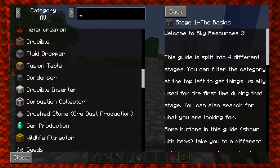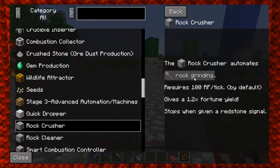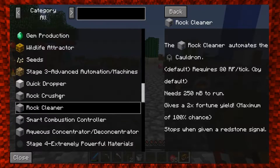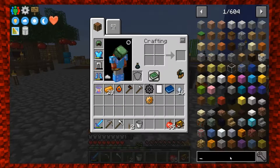There's a rock crusher and rock cleaner in sky resources. The rock crusher automates the rock grind and requires 100 RF per tick, so it needs some form of power. The rock cleaner automates the washing and requires 80 RF per tick plus 200 millibuckets of water to run. There's also an aqua concentrator and deconcentrator - they all require power, and I just haven't got to the point of making power.